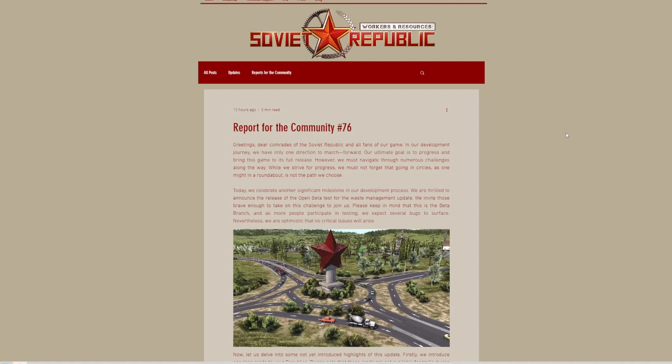Welcome to the channel. In this video, we're going to be taking a look at Community Report 76 for Workers and Resources Soviet Republic. This was published on the 12th of June 2023, and it's the big one — this is the one that has announced that the new waste update is available in the test branch in Steam.